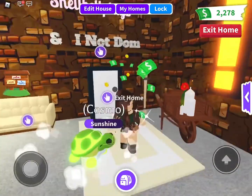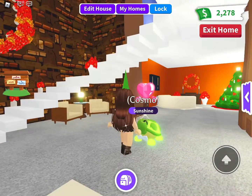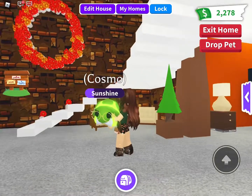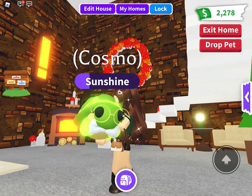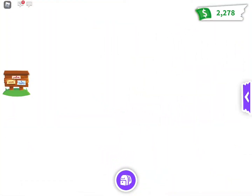Hey guys, let's go check out these new pets. We have the winged horse and the albex goat. The albex is a type of wild goat that's native to North Africa and East Africa, and you can find them in the European Alps. Look how cute Cosmo is with his glasses and his bowtie. Let's go see the new pets, Cosmo.